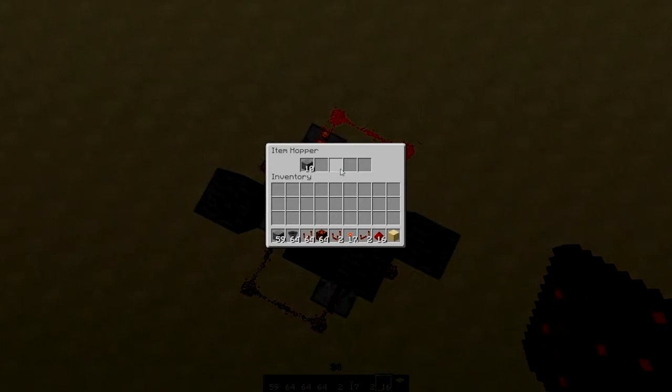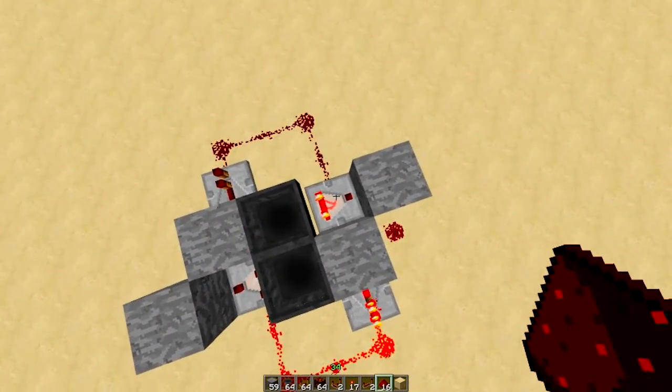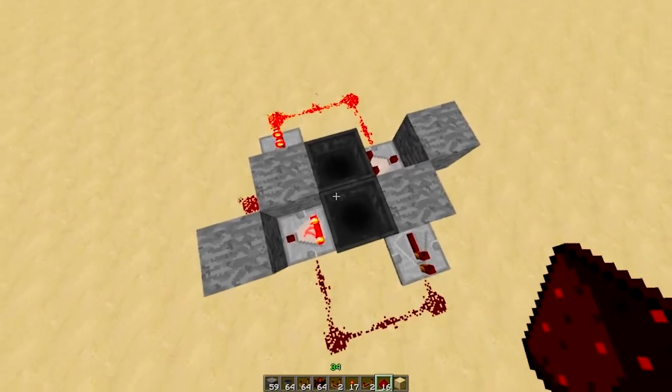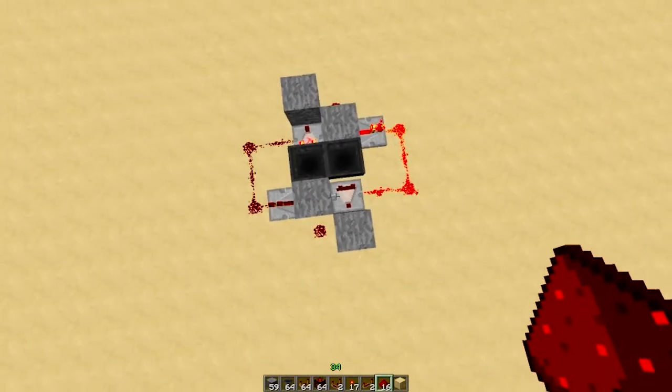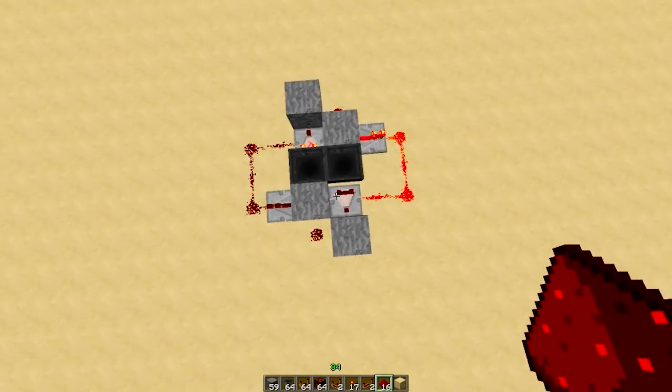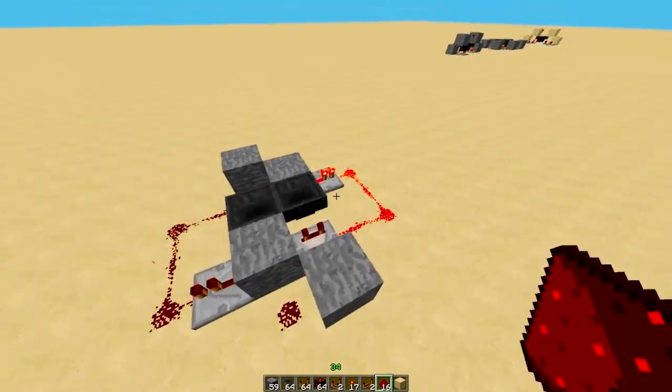When this hopper is done sending items it turns off, and the other hopper starts sending items. Then that one turns on — it basically becomes a cycle, swapping back and forth. That's the idea behind the design.